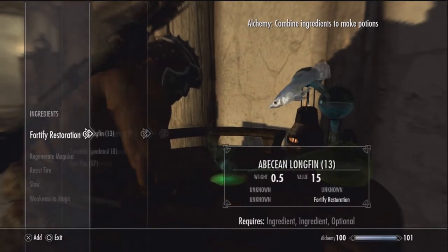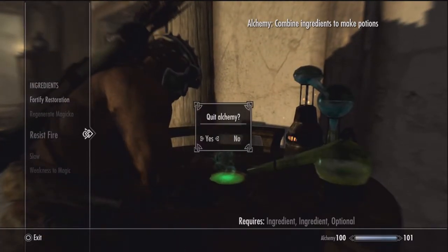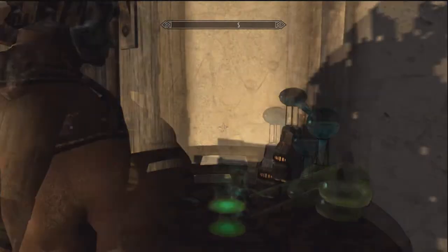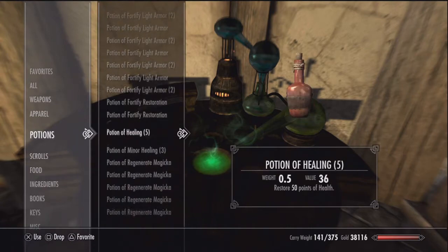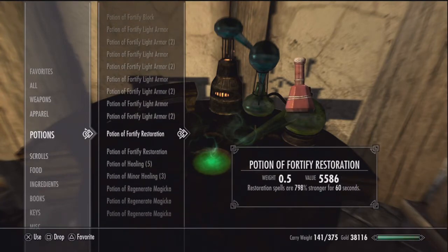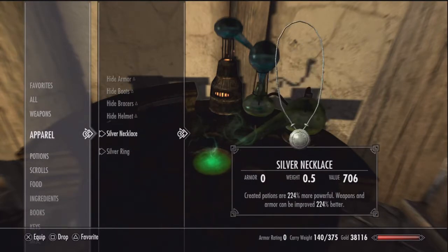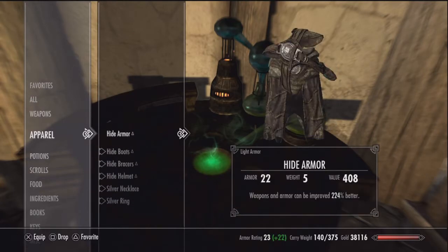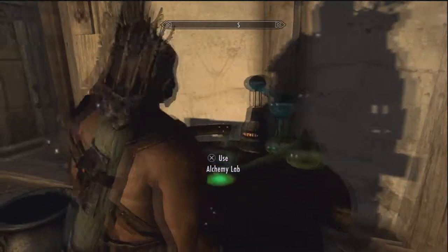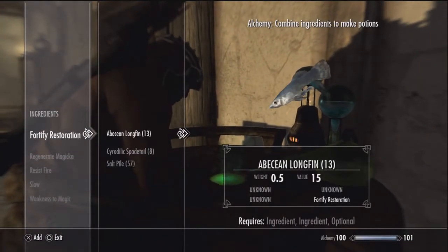It's a pretty simple process — not too difficult. You just make the restoration potion, drink it, unequip, re-equip all your gear and keep repeating all the way until you hit 101. Now I'm going to make restoration potions for the next video, which leads into the one where we actually finish off our character and reach the point of making this whole series.